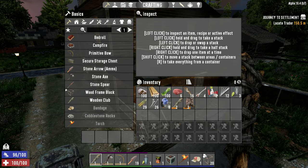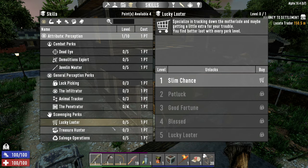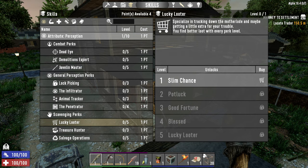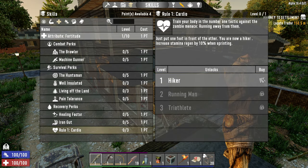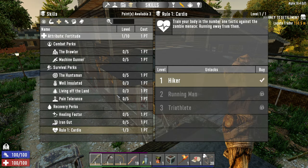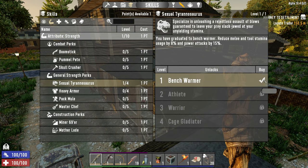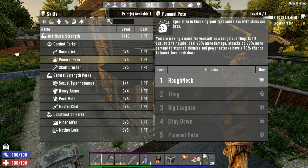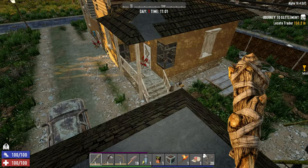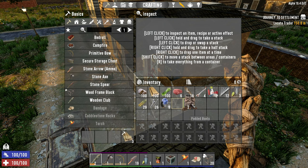I don't actually want to level up — that's like my one strategy: don't level up before the first horde, and then you can take it easy for at least 10 minutes. But let's decide where to put these skill points. Rule one — Cardio is always good, that's going to help us run more. Healing Factor will keep us healed up with a little health over time. Sexual Tyrannosaurus because it's meta. I think I'll stick with Pummel Pete for this series — I like clubs, they work for me.